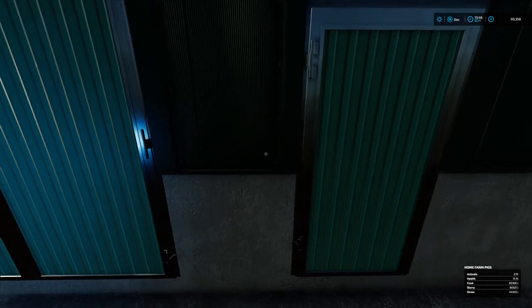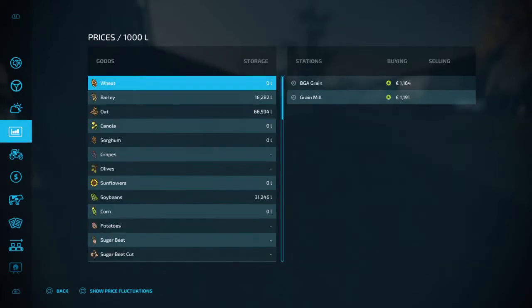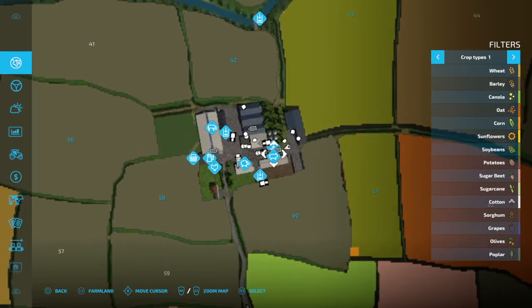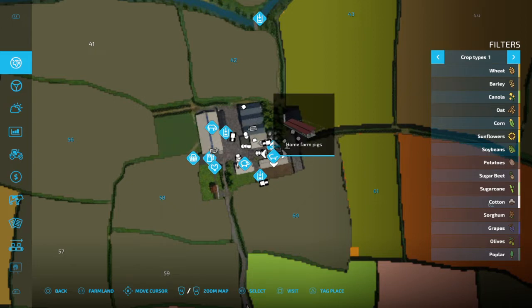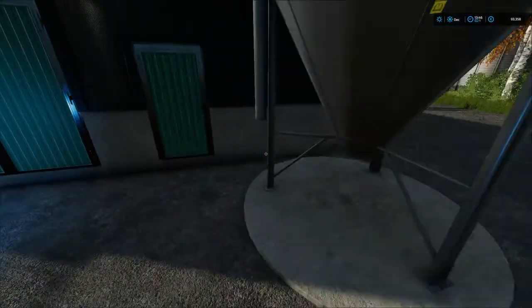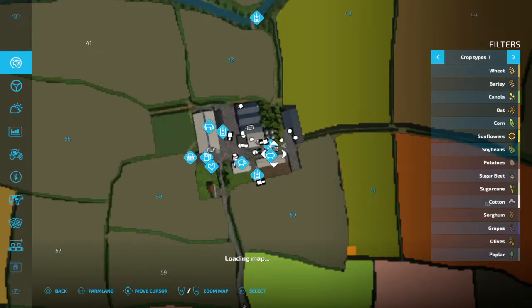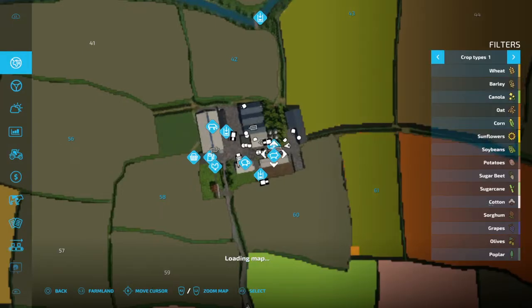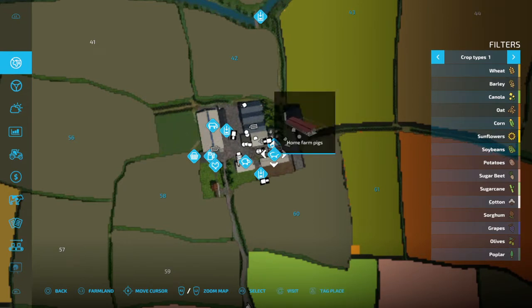And there's a third option too. If you bring up your map and hover over the pigs and press down on your right thumbstick, 'home farm pigs' comes up there as well. So there are three options: you can go up to the shed door to see the name, go to the animals menu, or go to the map.